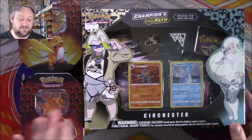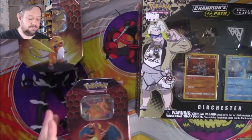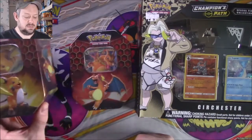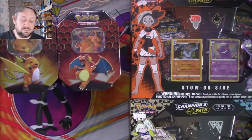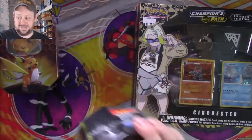It's a little bit unfair because we've got 10 Champion's Path, but I think Hidden Fates makes up for it because of the shiny set. So we have the Raichu tin and Charizard tin versus the two special pin collection boxes. Let's get into opening these up.